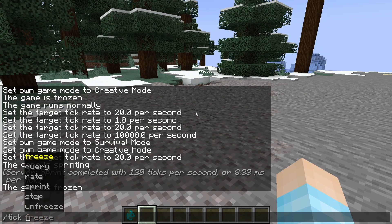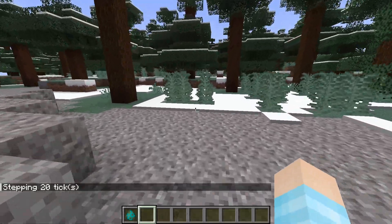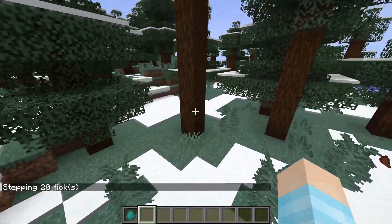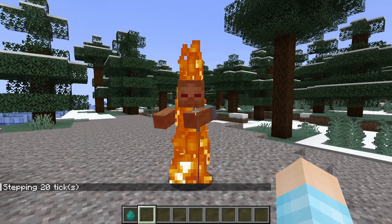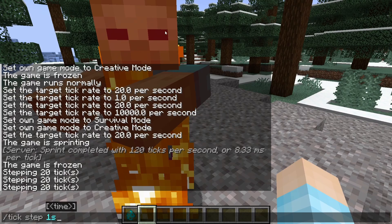And there's also, if you're frozen, you can do tick step and fast forward one second or one tick. So let's do one second — we only step forward one tick. So if I break something and do it, you'll get the particle effect. I'll just use a zombie. So if I put the zombie here, it's not going to be burning. If I do a one second step — there you go. Finally started burning. You can actually learn a lot from this.